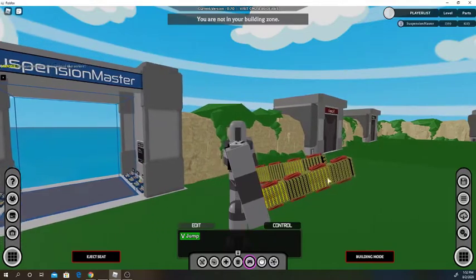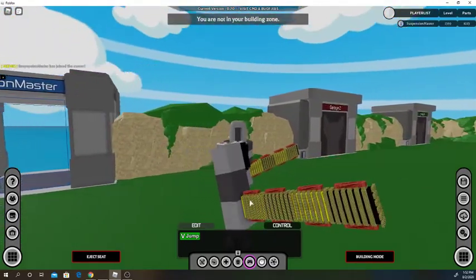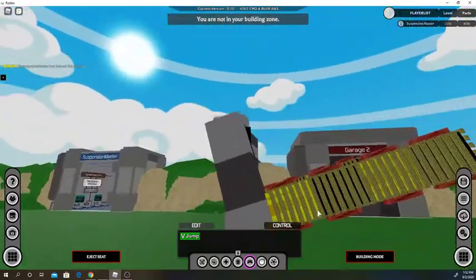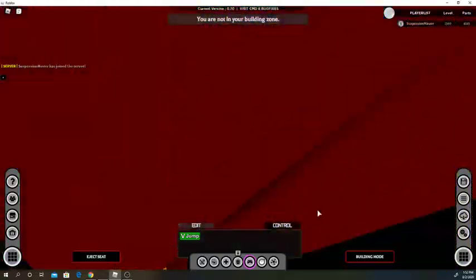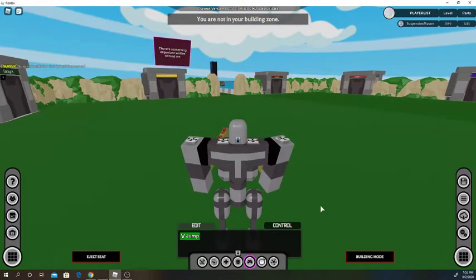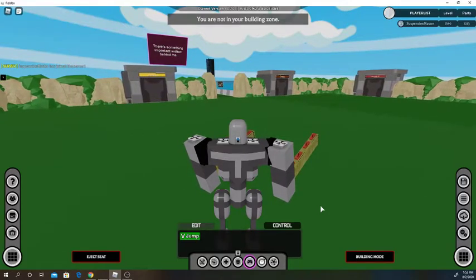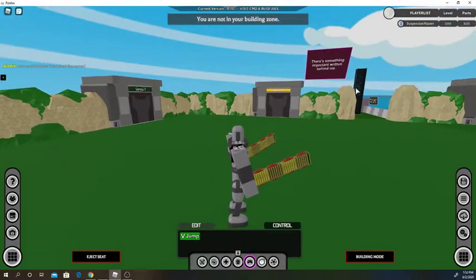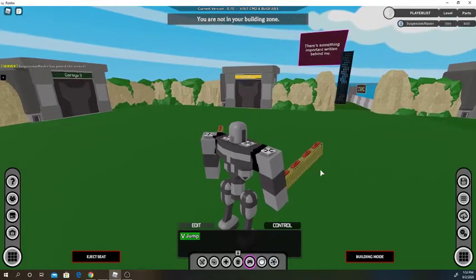These parts right here destroy stuff — you can walk up to somebody's build and whack it and it'll destroy stuff. Inside of here you see these little red things — they are spikes that can kill people. We're gonna walk up to this building here, which is a building that anybody can destroy. You can test your stuff on it, you can do anything.